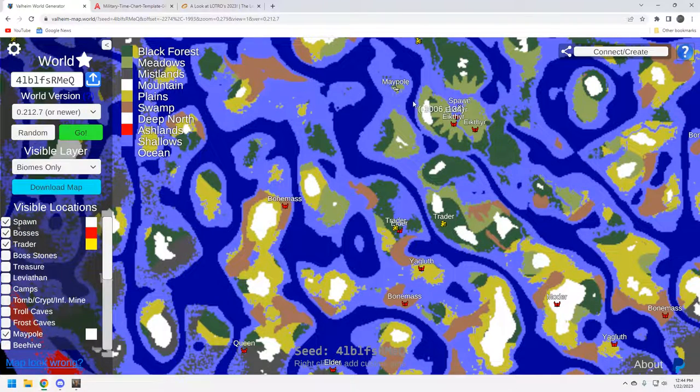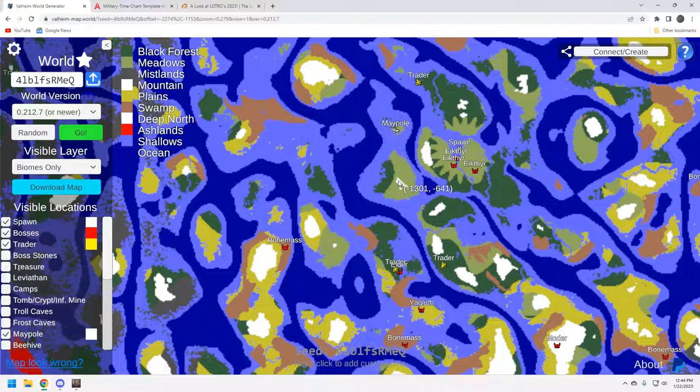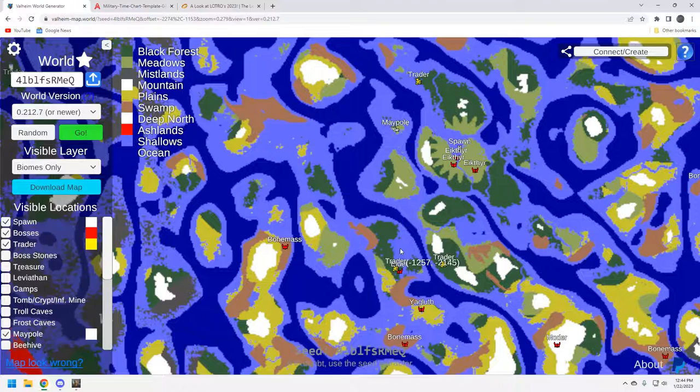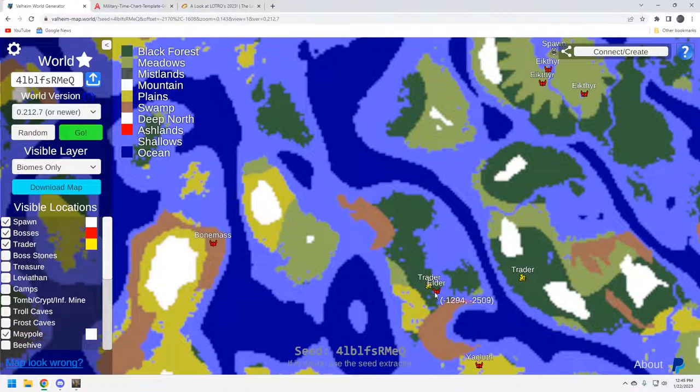The tricky part is you've got a trader right here as well — the trader will spawn when you get in proximity. So if you make a mistake and go north, you're going to spawn this trader and then the southern one doesn't exist anymore. You can only have one trader — I believe that's still the rule; if I'm wrong let me know in the comments. So you're going to want to come down here and really hug the west, because even if you go a little bit to the east you may open that northern trader up and lose the better southern one.